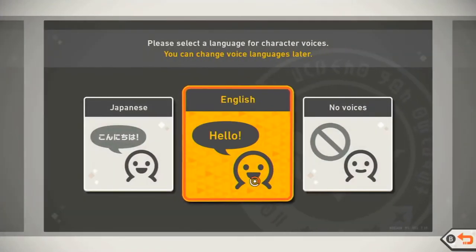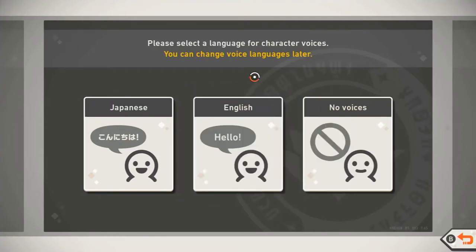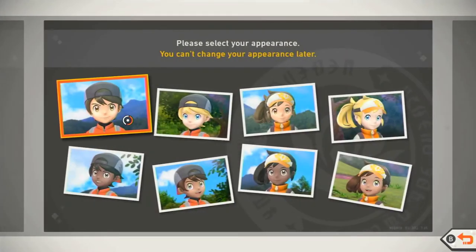Let's go English. Please select a language for character voices. Oh my gosh, there's a no voice option. I might do voices on and hope they're not too loud. You can change voice languages later. Okay, yeah, so I can do that.